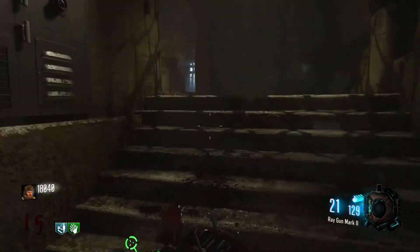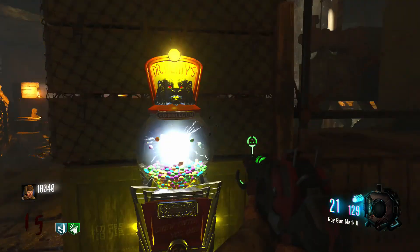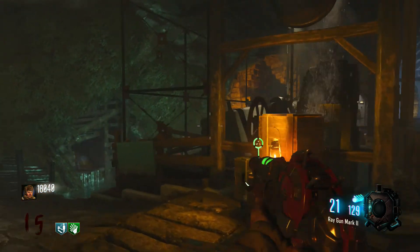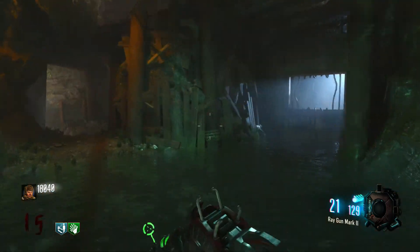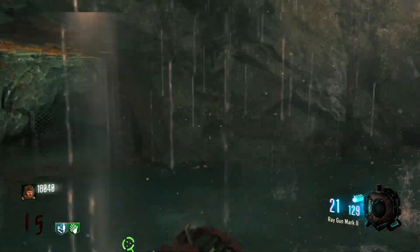Honestly, a perk-a-holic would be the best thing on this map. Stemming up, I don't need it. Actually, we'll see what gobble gum I can get. Running through the entire map here — look how beautiful this place looks. Alright, which way do I have to go?